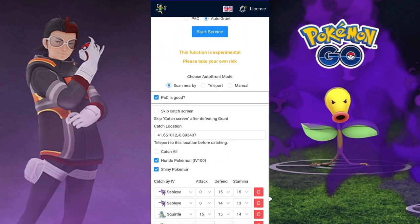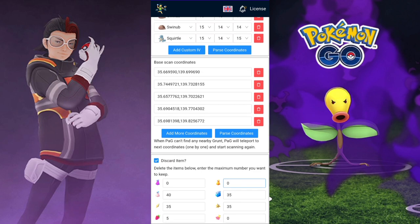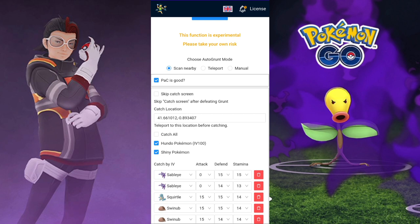I don't want this to start catching all Pokémon, so here is the base scan coordinates — this is where the bot will start for you. For example, if you start on Tokyo like I have here, you put the coordinates here and on the joystick and it will start there, scanning all the nearby PokéStop stuff.